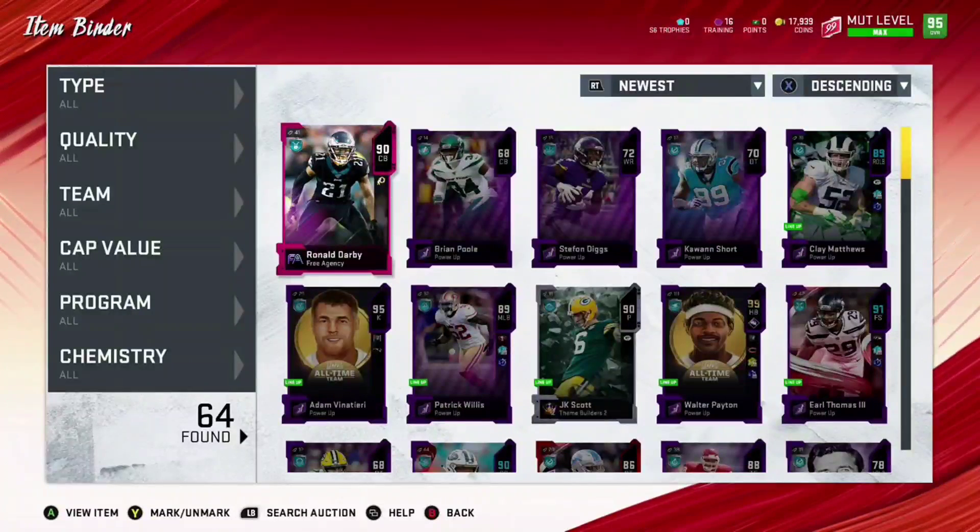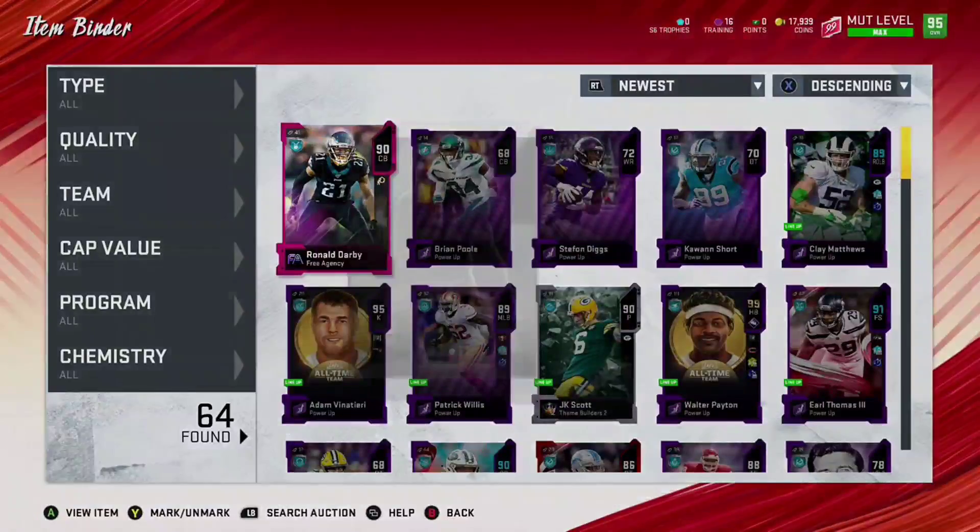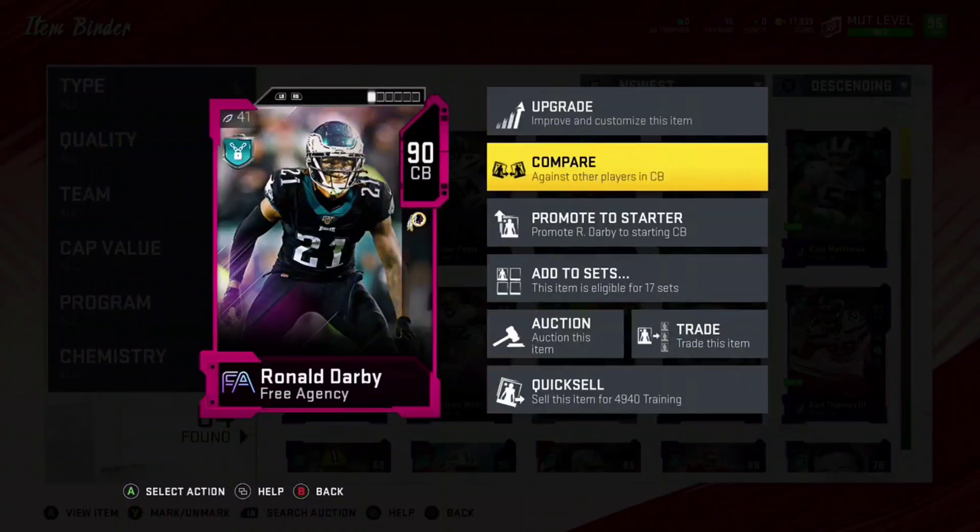What's going on everyone? Today I have a coin-making method, and possibly a training-making method as well. As you can see, I do have a 90 overall here.